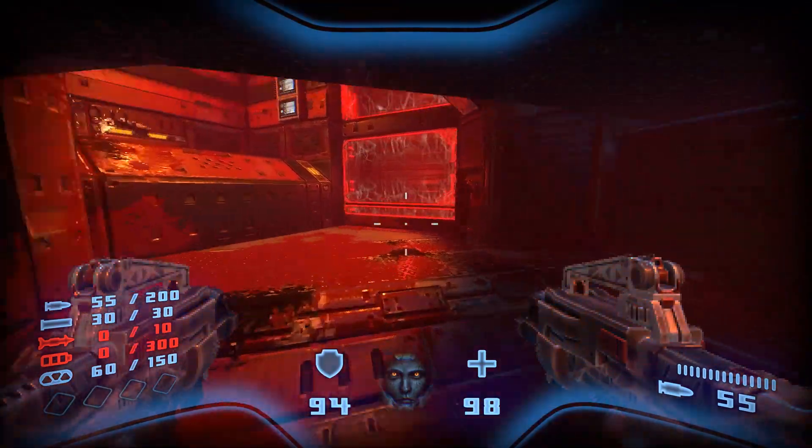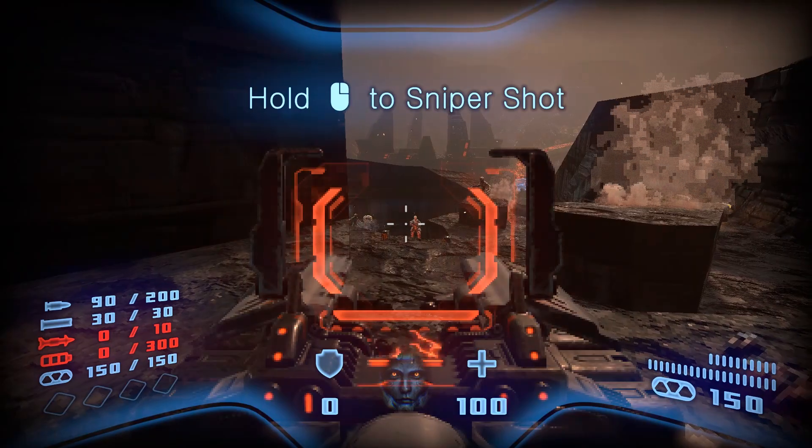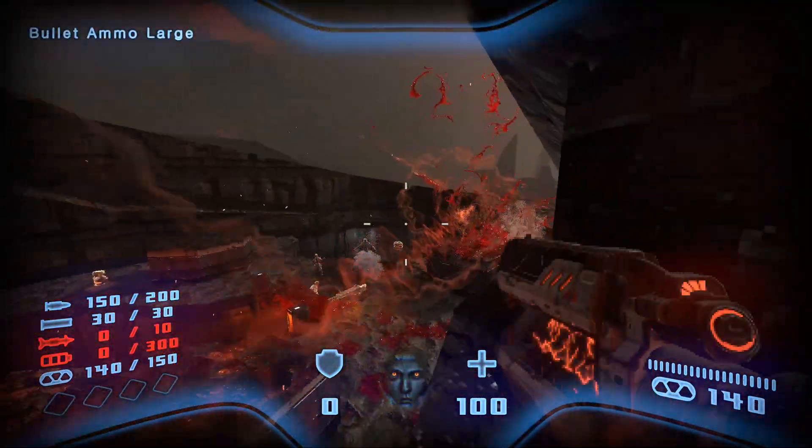Many weapons have alternate fire modes. For example, the plasma rifle can fire a homing beacon and the arc rail can double as a sniping weapon. Each weapon does feel satisfying to actually fire, which is good, and ammo is usually never hard to come by.